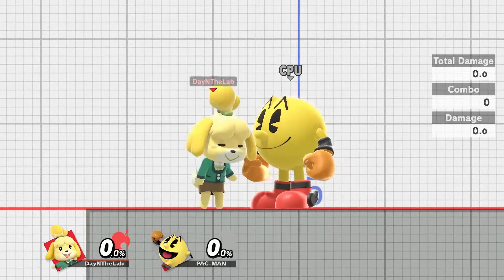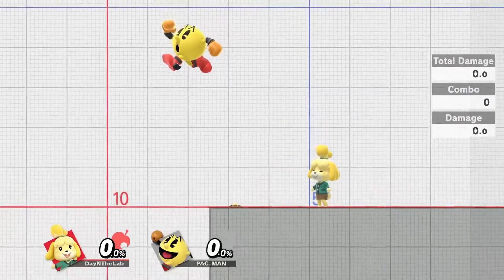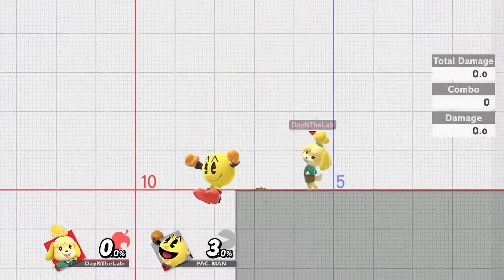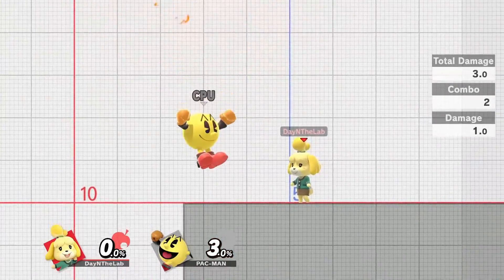If you roll to the ledge with your back facing the blast zone and plant a Lloyd Vine while Pac-Man is off stage, it covers getup attack and neutral getup, allowing you to only worry about roll or jump. However, at low percents, if Pac-Man does getup attack into the Lloyd Vine, it will not carry him all the way up — he will fall out of it.